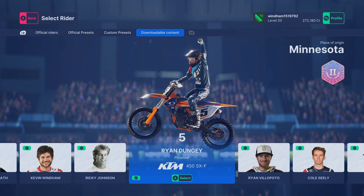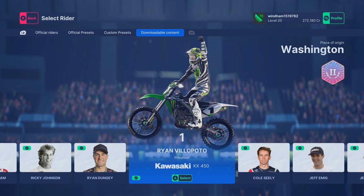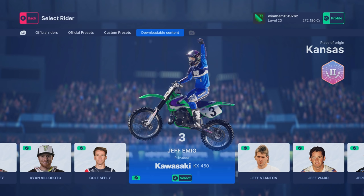We have four different legends in this pack: Dungey, Villopoto, Seely, and Emig. Villopoto and Seely are pretty good picks. Dungey's graphics kit is so weird though — it's his coffee company branding, it's just really weird.